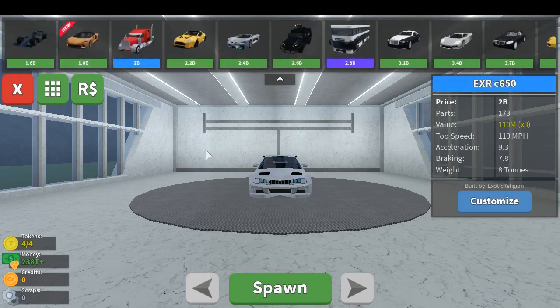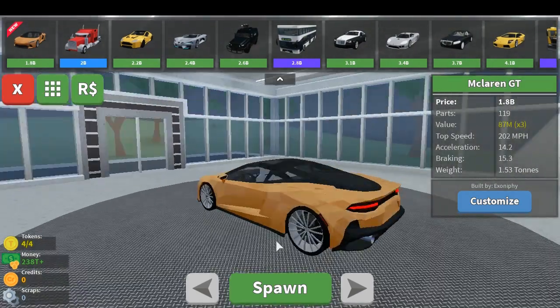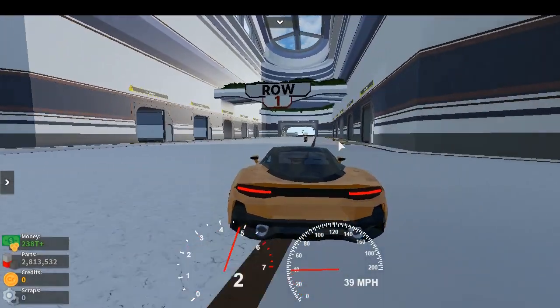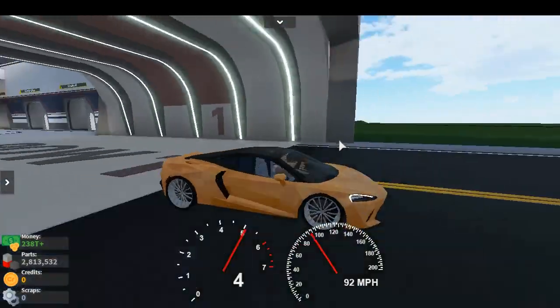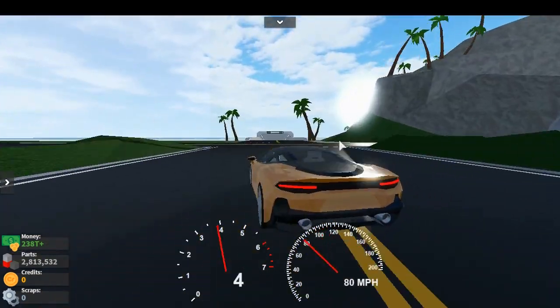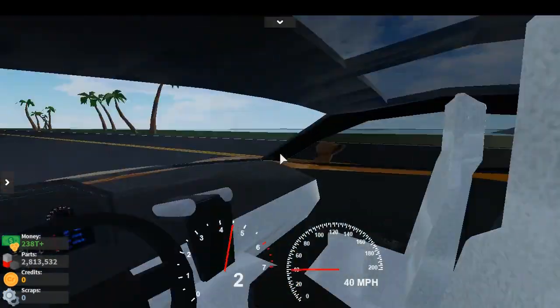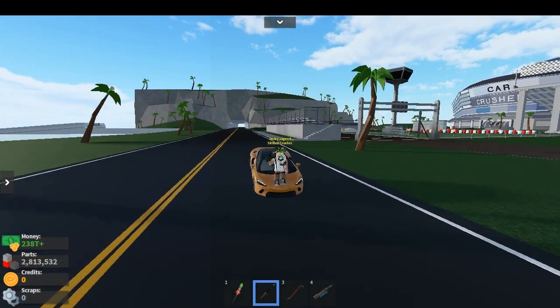Wait, I clicked the wrong one and I can't select it. Okay, there we go — McLaren GT, 202 miles per hour. Let's see this car. It's kind of slow. It's actually really slow, but it looks so good. Wow, the interior — yeah, I really like this car but it's quite slow.